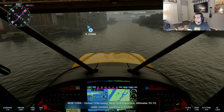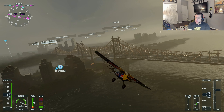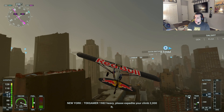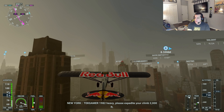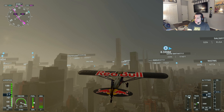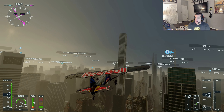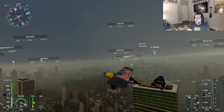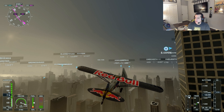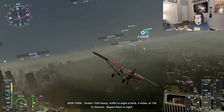We've got the Ed Koch bridge. There we go. You can see the tram going over to Roosevelt Island. We're heading over to LaGuardia. There's Central Park. To the left is the Empire State Building. We'll head over Central Park now — this is the East Side.